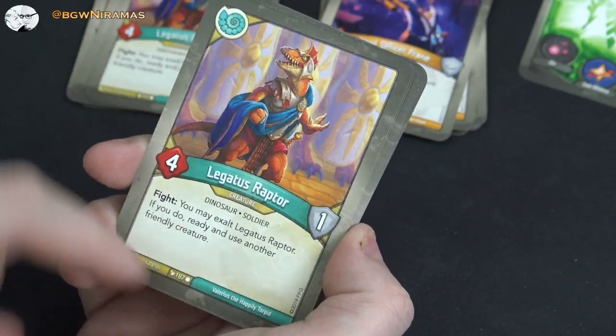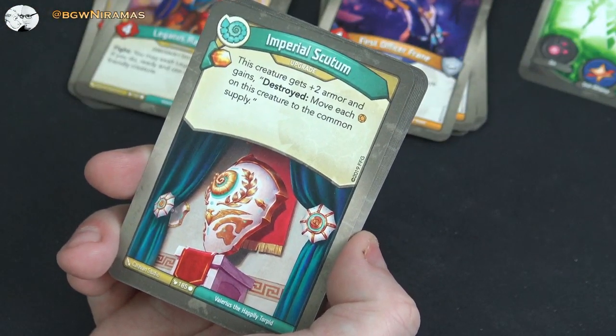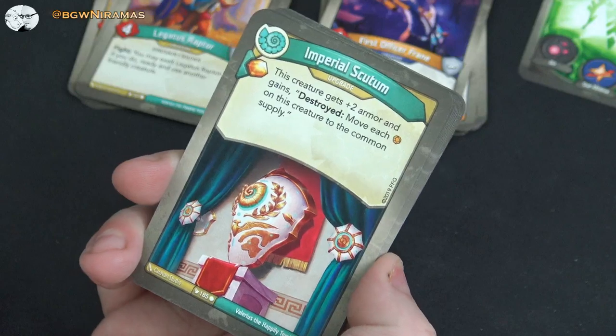Imperial Scutum again: free amber, two armor, and gains destroyed, move each amber to the common supply — good to put on someone that has captured a bunch. Two of those as well; really like it. A lot of upgrades in this deck — a lot of them.